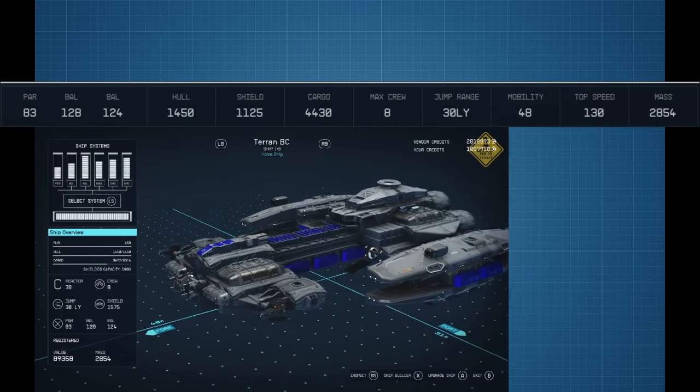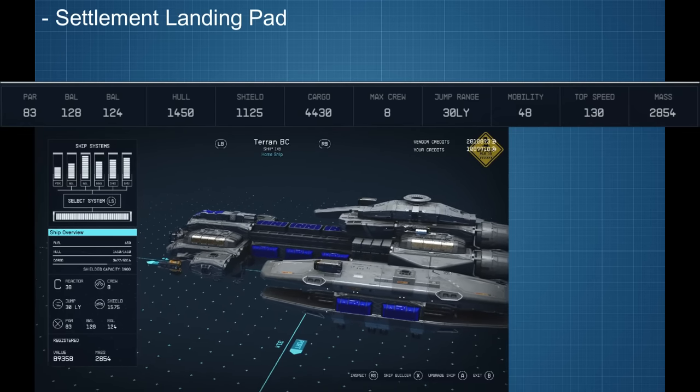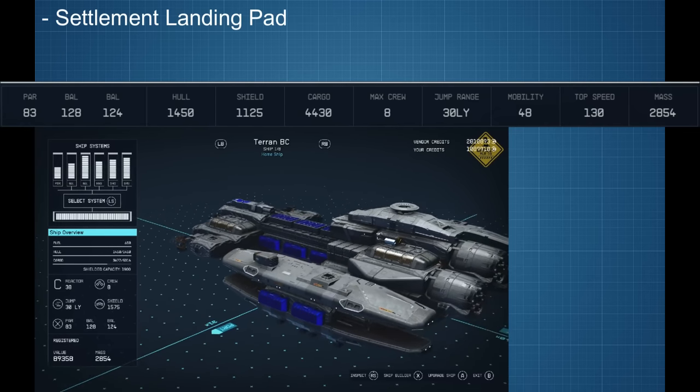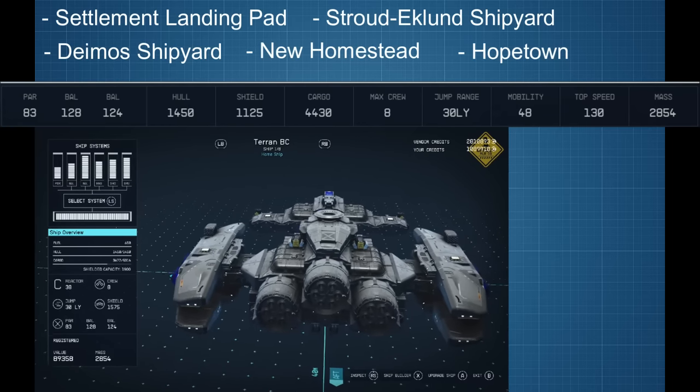What is up? In this tutorial, I'm going to be showing you how to build a Terran Battlecruiser from StarCraft. This build can almost be entirely built at your settlement landing pad, however, you'll need a few pieces from the Deimos shipyards, Stroud Eklund shipyards, New Homestead, and Hopetown ship technicians.